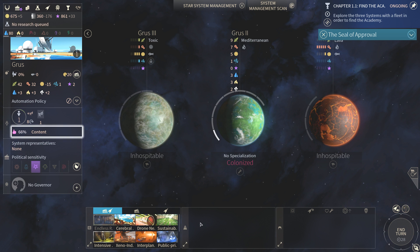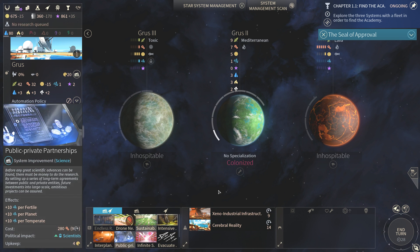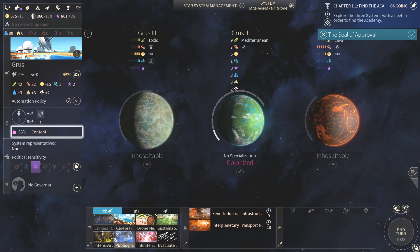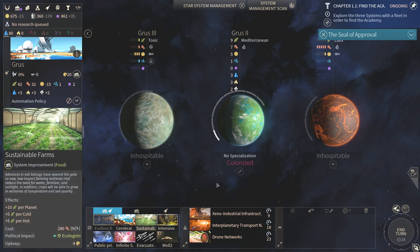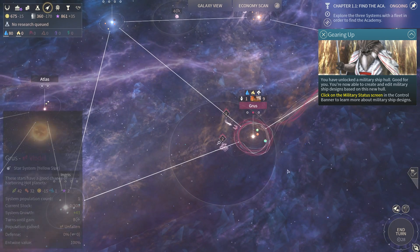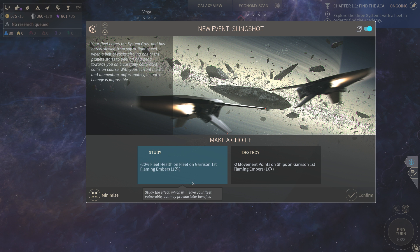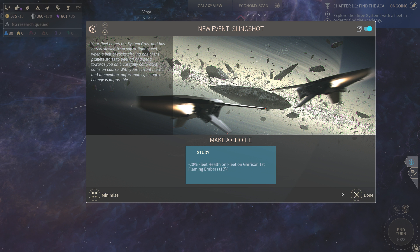All right, I guess we'll start with some of that, and we'll see. Make some production first, actually. Minus 20 percent fleet garrison, flaming heroes for one turn. I will study it and generate health always.